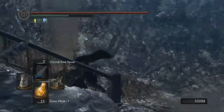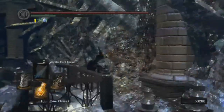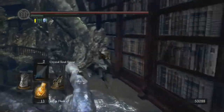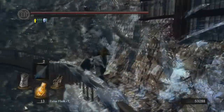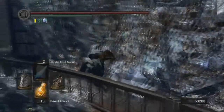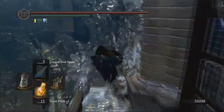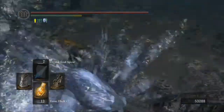There was also a catalyst he dropped back there — it's basically half: you have half the number of spell uses of whatever magic you're using, so if you have four soul spears you'll only have two, but they double in damage and they kill. It's great for bosses. You also get a Soul of a Great Hero, which is worth 20,000 souls.